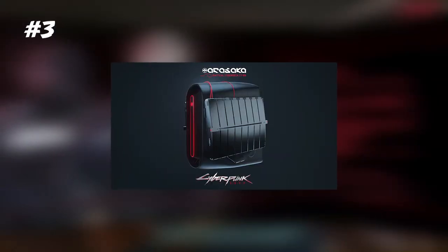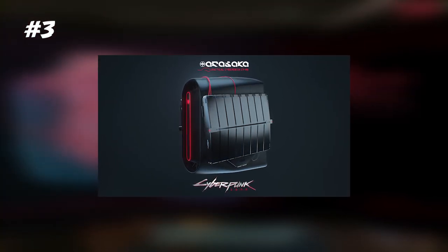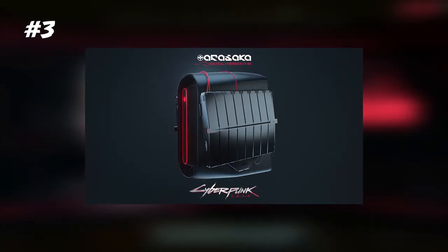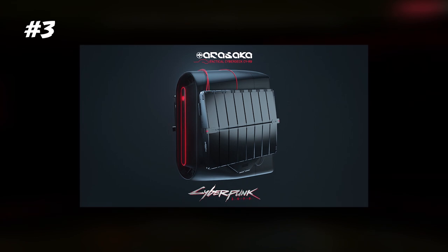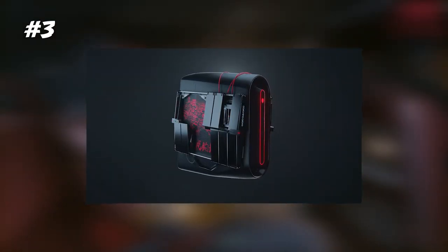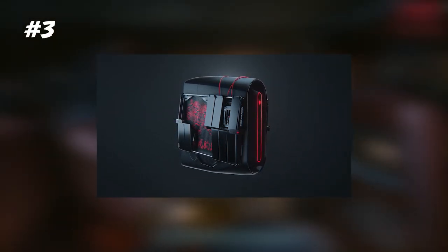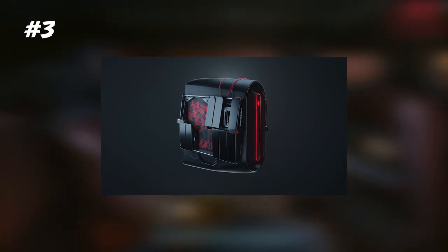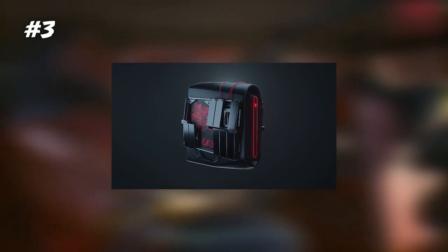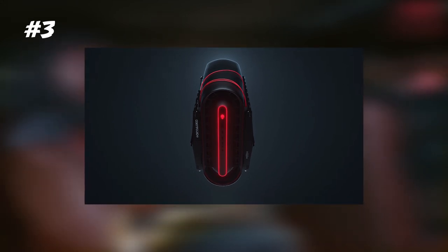Next up, number three: we have an Arasaka PC, and what's cyberpunk without the sinister corporations? This design is very black and red, and I really like black and red, especially with red neon on it. It starts out as a fairly simplified design that looks like a PC case with something strapped over the top and hanging on both sides. When you take a look at it, these panels look like they open up, and underneath you have artwork. There's something about this sleek design — it's fairly simple but also very cyberpunk.